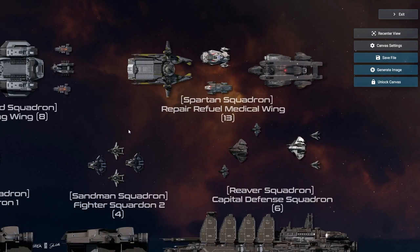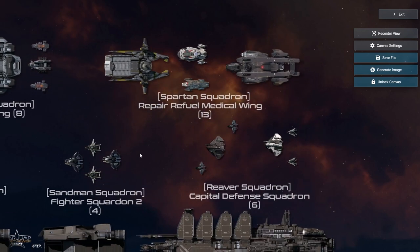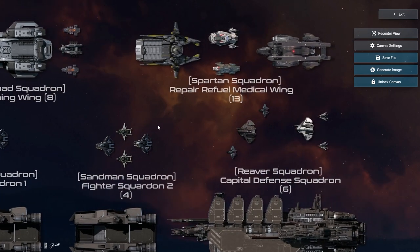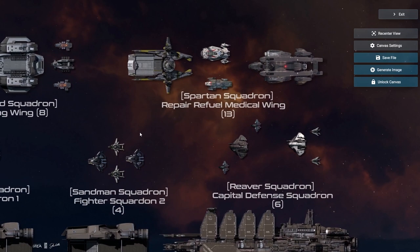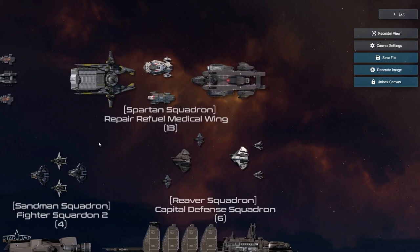My last wing is what I call Spartan Squadron — the repair, refuel, and medical wing. We're going to need medical, refueling, repair, and rearming out there. My fighters are essentially F7A and F8 Lightnings — a lot of firepower and great violence of action. For Spartan Squadron I went with a single Vulture, a Crucible for repair and rearm, and a Starfarer for the majority of refueling. I make that mistake all the time — I call it the Starfarer Gemini, but the Starfarer is what I meant.